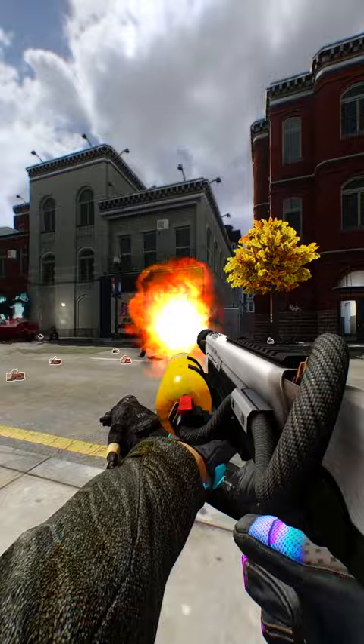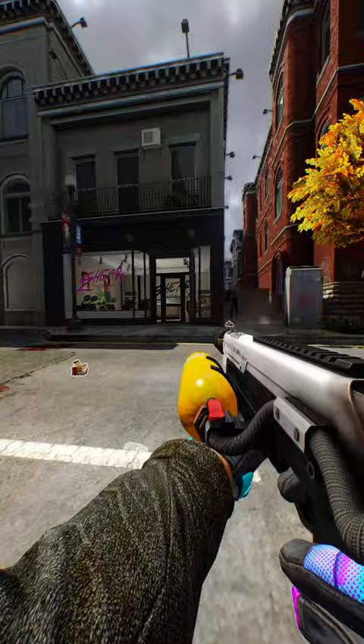If the cloaker charges at you and kicks you down, then the cloaker will be focused on you. If the cloaker jump kicks you down, then the cloaker will most likely charge again.